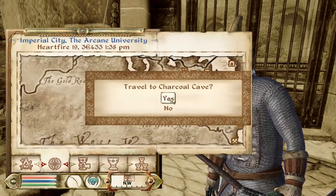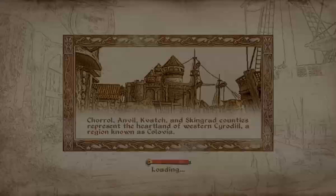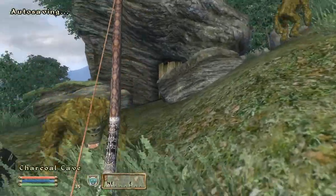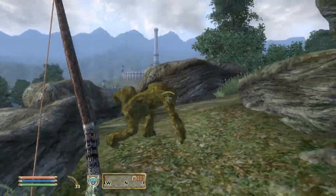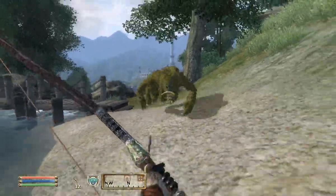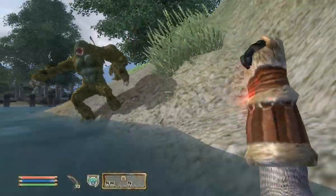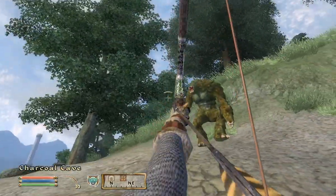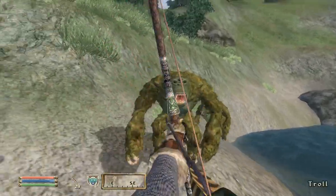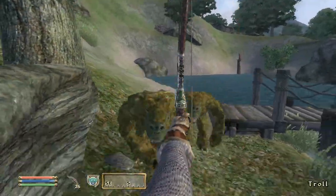I remember this one — this one's not fun. It's just another Ayleid ruin and you gotta find a dude in there and make sure he's safe. I'm not sure if he's actually dead. Whoa — let's all calm down now. I hate trolls, they're so annoying. Can't summon while in water. Why are there trolls at Charcoal Cave? I've been here before, there weren't trolls last time I was here. What is this madness?